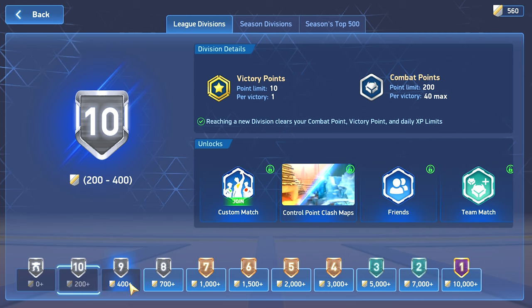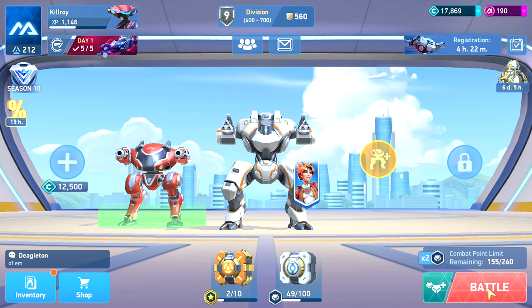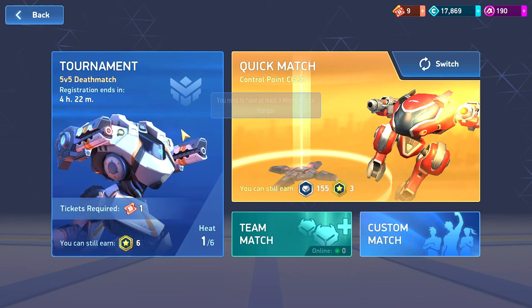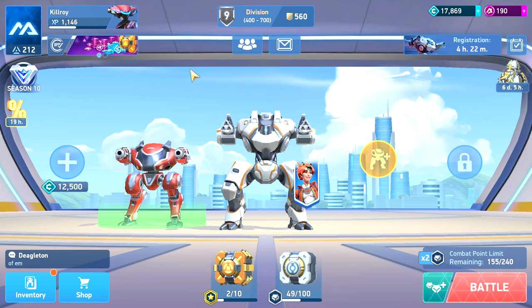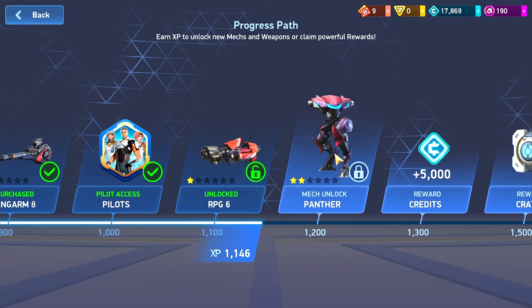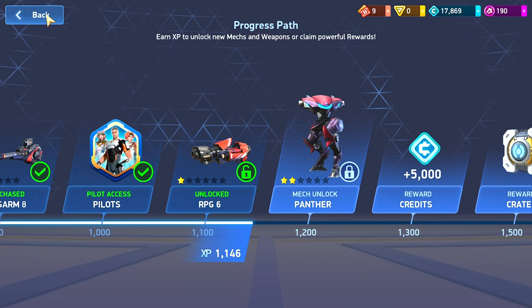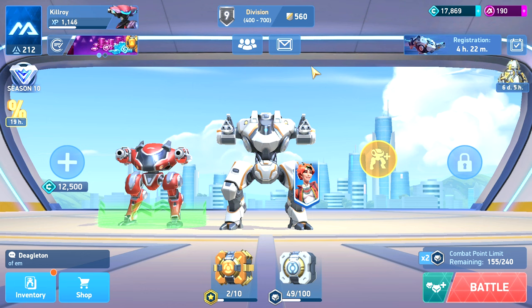Here's the other problem. I'm in division nine right now. The way divisions are split, they open up certain things for you. When you get to division ten you can join custom matches and do CPC. When you get to division nine you can start doing tournament and 5v5, which is awesome because that means you can start earning resources to get Juggernaut. But the problem is if I try to click tournament it says I need at least three mechs in my hangar, and I can't get that from Juggy alone. So to even progress at all, you pretty much have to spend money.